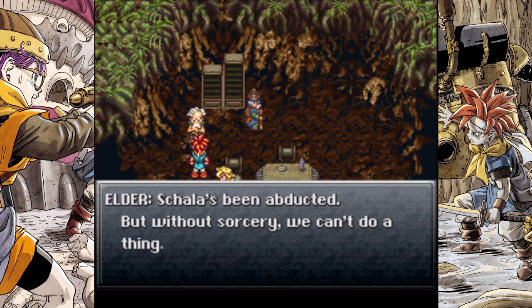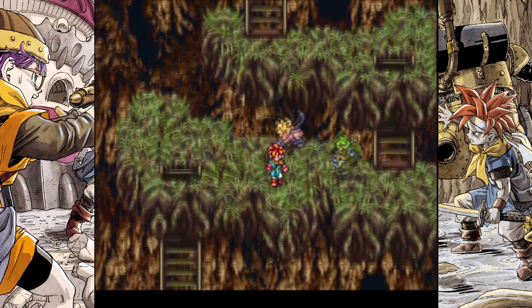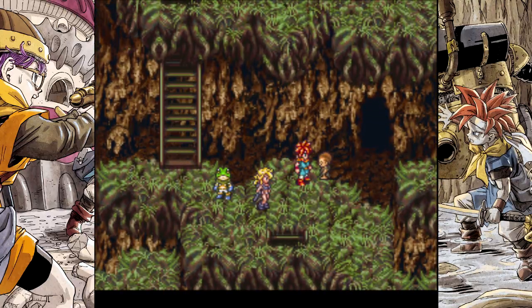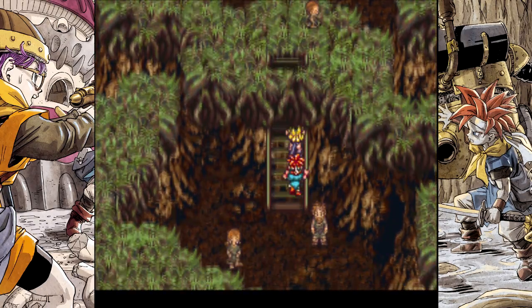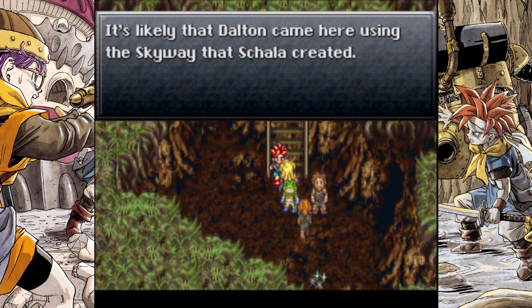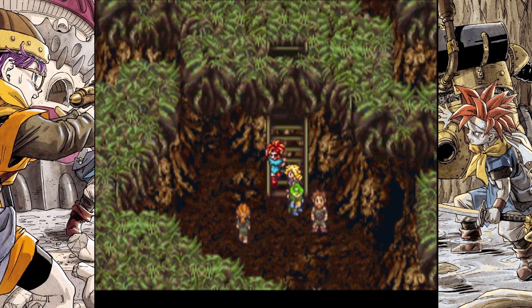Schala's being abducted but without sorcery we can't do a thing. Was this a shop? This is the inn. This is the Beast Warren, you know what we're saving. New chapter name: saving what lies beyond. It's likely that Dalton came here using the skyway that Schala created — use the skyway to chase Dalton and please hurry for Schala's sake.